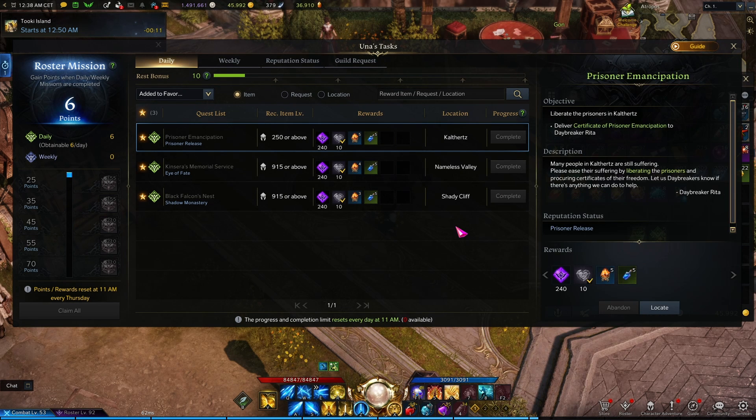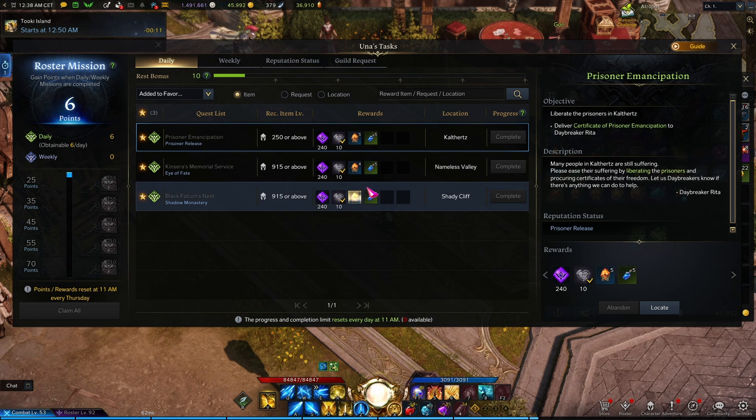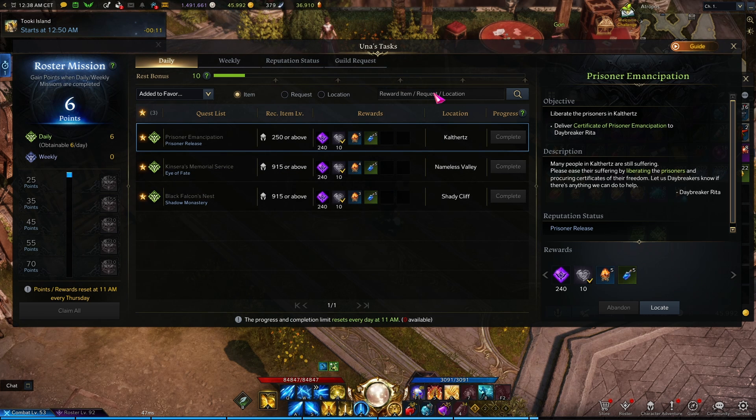So how to approach dailies? Since there are many of them, this is personal preference, but the way I approach it is simple. For my main character, I focus on ones that are going to help with my item level progression first — most of the time I choose leapstone dailies which provide me with leapstones. My alts are either grinding specific dailies for reputation or silver upgrade materials. You can search which ones are available in the search bar — type for example 'leapstones.'